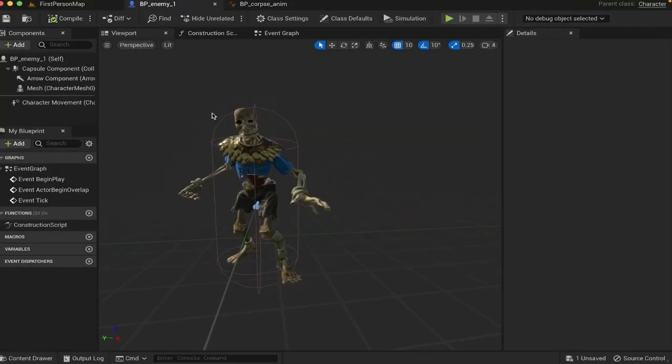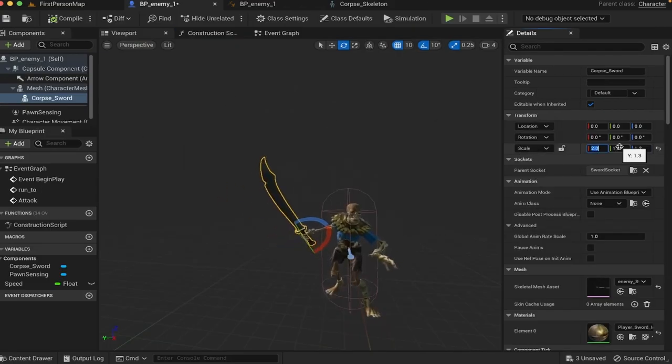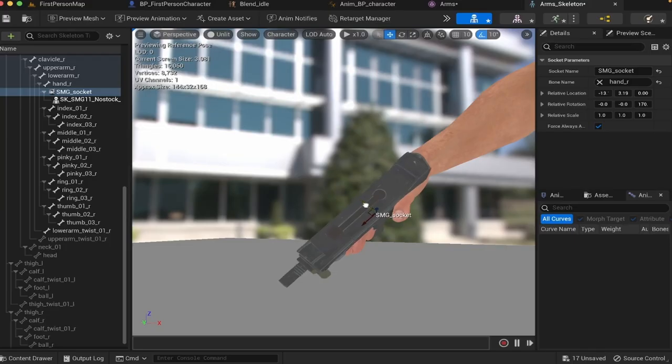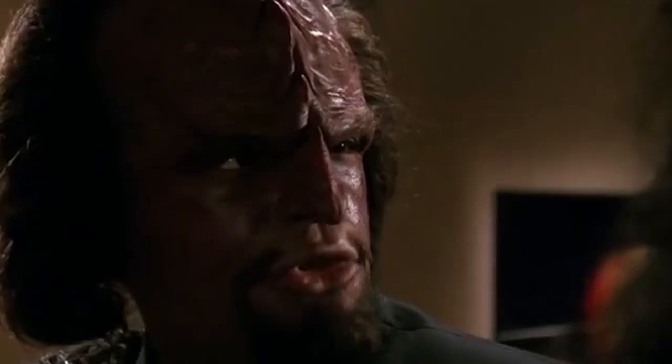Ladies and gentlemen, in this video I'll do my best to create a fully functional video game in just 72 hours. And it's not gonna be some snake or crap like this — it's gonna be a first person shooter. A real one. Sounds like a challenge.